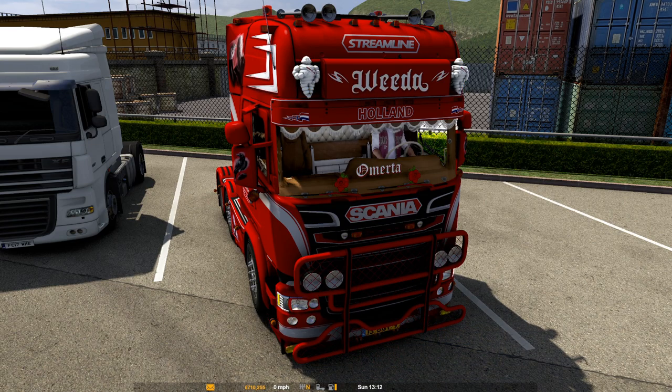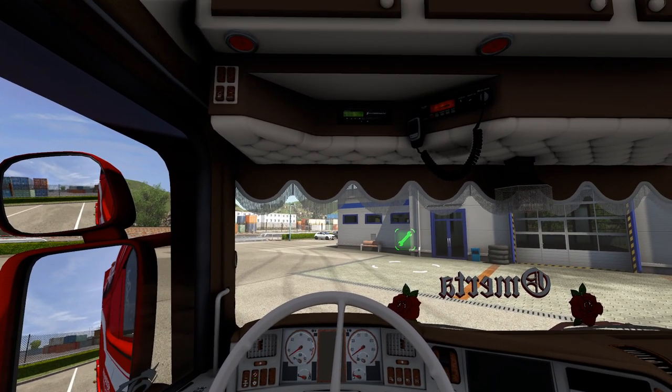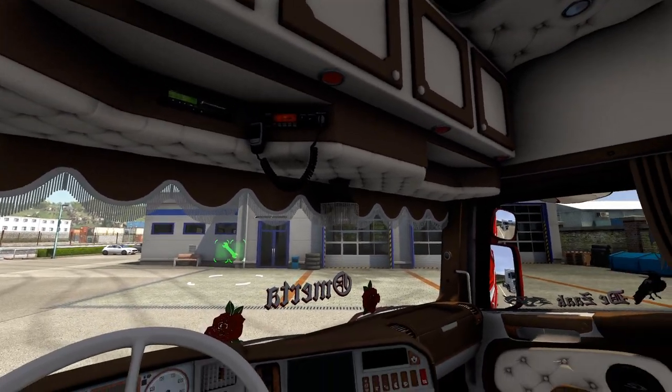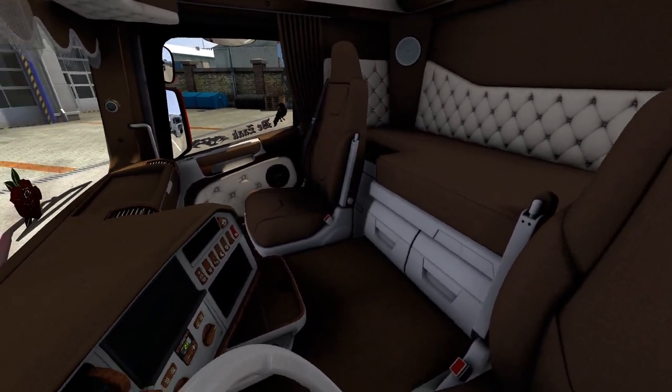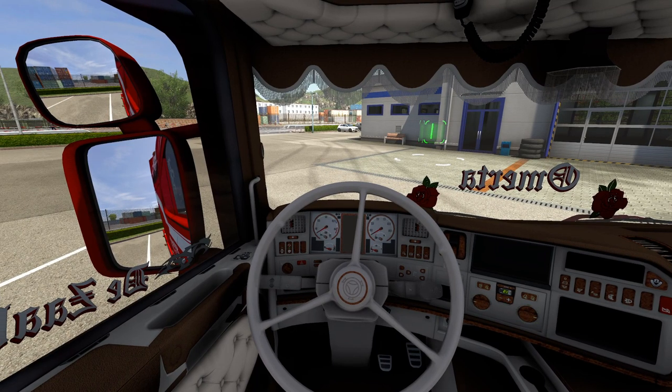Looks nice inside — Michelin tires. So what we'll do is we'll go inside and you can see — so we'll take a tour around the cab. It does look nice, very nice indeed in here. We'll give it a start up again and then we'll take it around the block.